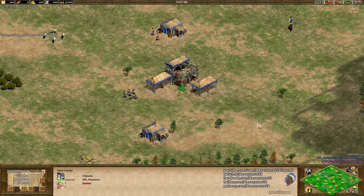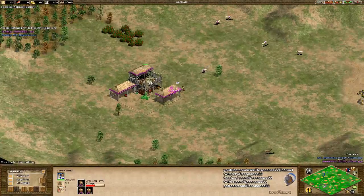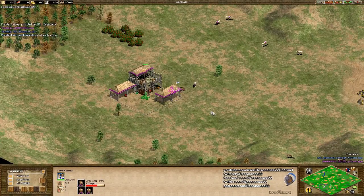Today's match is going to be a one versus one on the map Arabia with the classic 1.0c balance, and for some reason I couldn't quite get the spectator overlay to work this time, but that's alright. So at the start of every game, I always like to double check what the players are actually doing with their first few actions to try and improve their overall strategy.